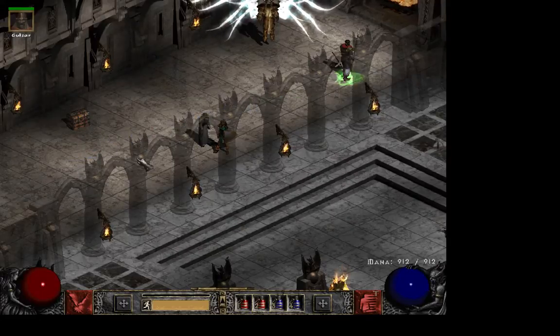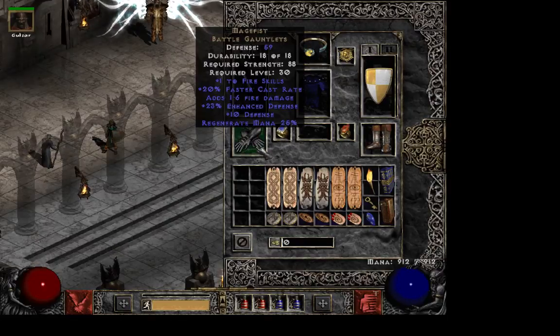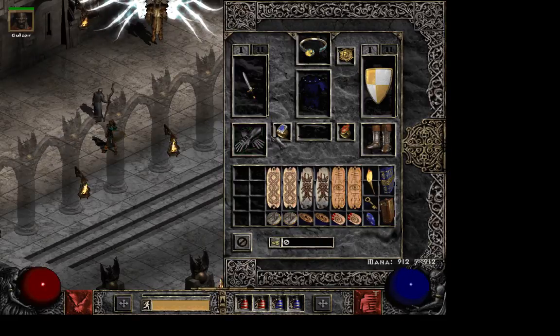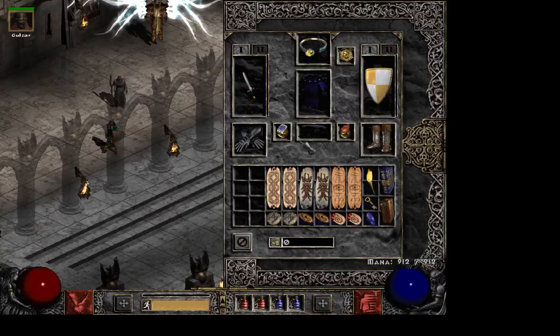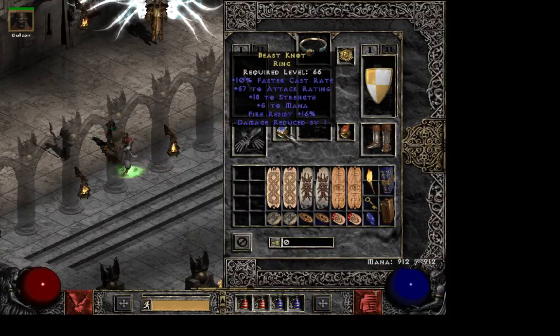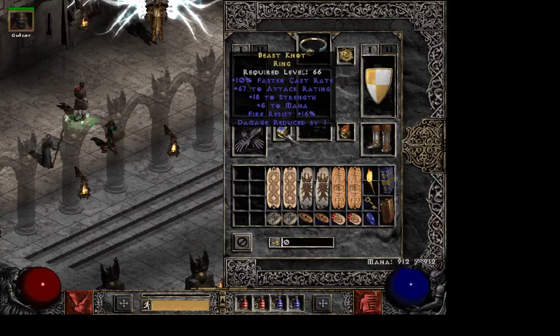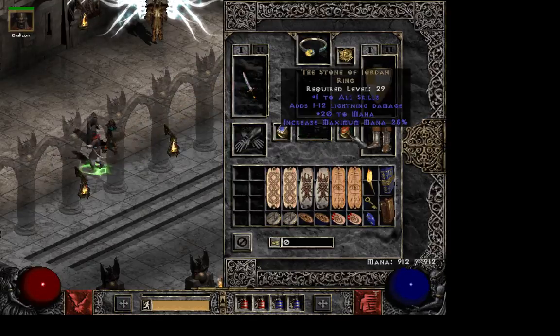Now let's go over the gear. Some of these items you have to use — there's no other options. You need to use Mage Fists for the faster cast rate; the mana regen also helps a lot. I have one faster cast rate ring. You can also go with two faster cast rate rings, and then you don't have to use a wizard spike and can use a HotU instead. But I chose not to, because I feel like wizard spike plus one faster cast rate ring is better than HotU.